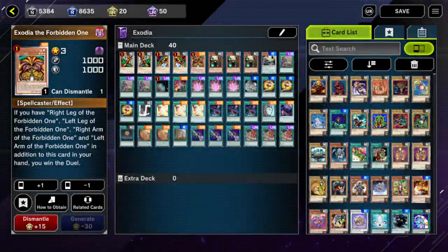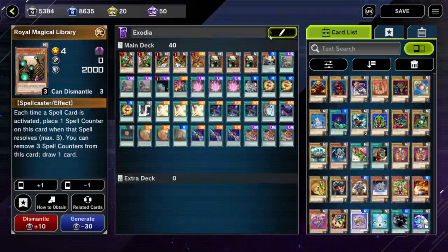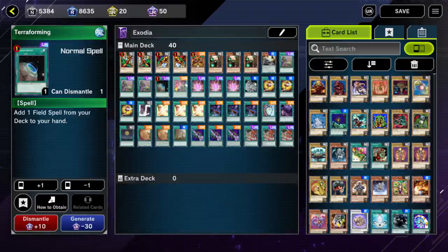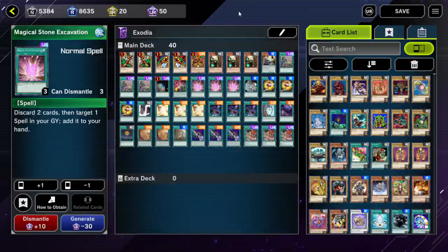Here is the decklist I used. I think this is the most consistent way to play Exodia in Master Duel — a slightly modified version of that stolen Exodia deck from a few weeks ago, but the changes make a pretty big difference. We have one copy of each of the Exodia pieces, three copies of Royal Magical Library, one copy of the Pendulum Upstart Goblin card, three copies of Upstart Goblin, one Terraforming, one Card of Demise. I do think this card is very good in this deck — I know not everyone agrees, but I really think it's playable.